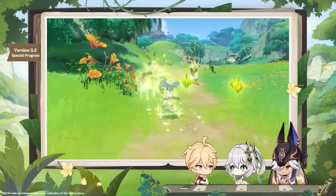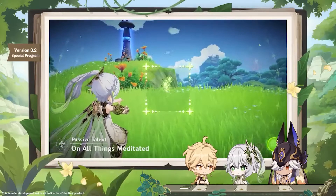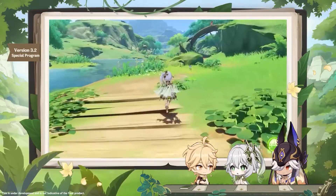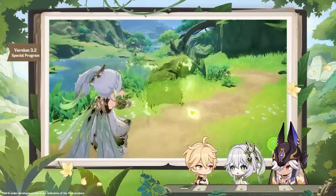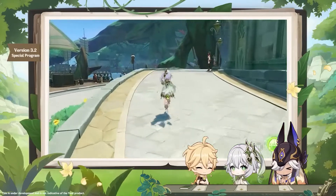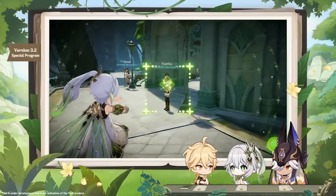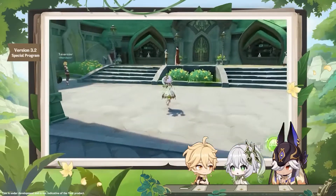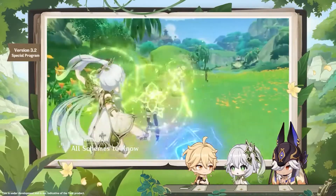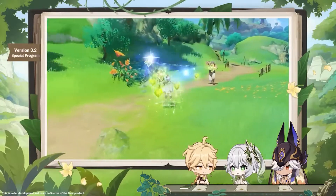If you make any elemental reactions related to dendro, you will deal more damage to the enemies connected with the passive. For example, let's say that you mark three enemies. If you do an elemental reaction with dendro like hyperbloom on one, you still do the damage on the other two enemies. This is really important because for hyperbloom teams, you will deal a lot of damage that was only single-target to multi-target enemies that you marked with your skill.